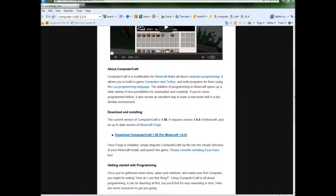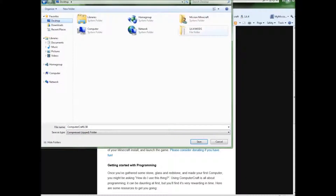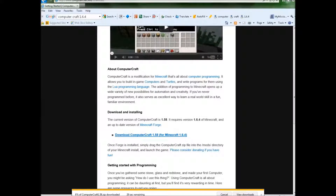You are going to want to go down and click this. I am using Internet Explorer but Mozilla Firefox isn't that much different. I am going to hit save as and save it in my desktop folder we created named 1.64mods. Now I am going to save it.